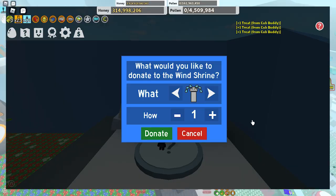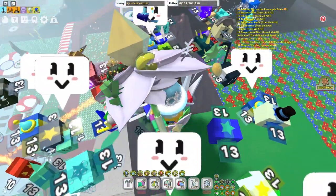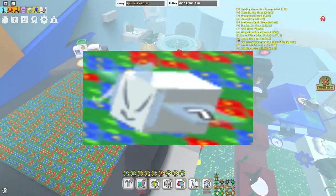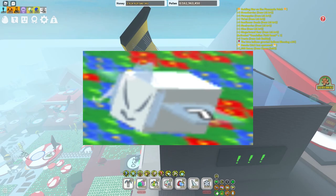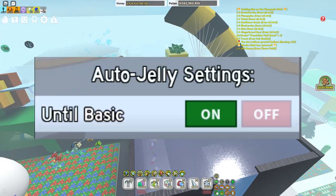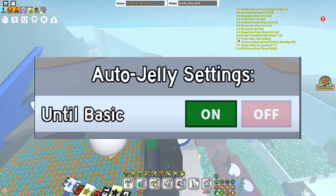Next we have what I guess is a white vicious bee — interesting. Then we have Onitas tamed the honeybee — whoa. And auto jelly settings set to basic — whoa. Quite nice actually.